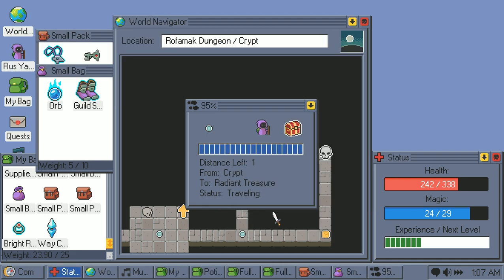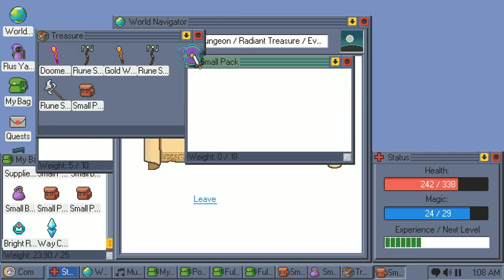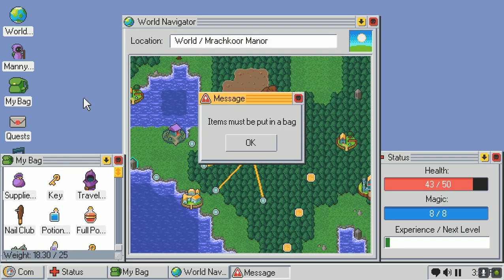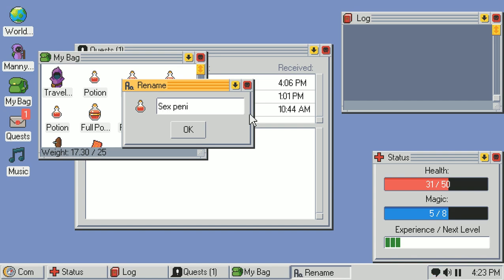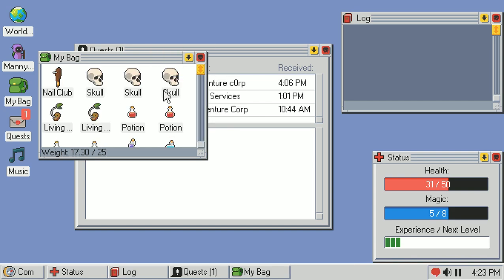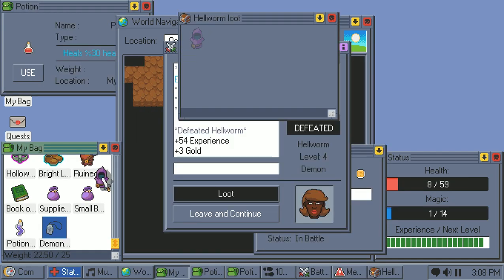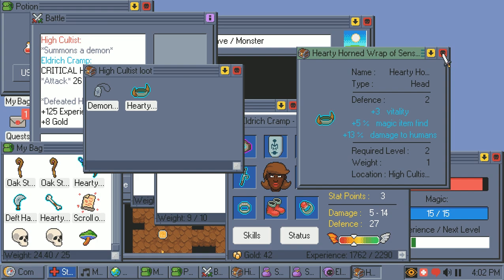Speaking of which, I haven't even touched on weight yet. As you'd imagine, you'll come across a lot of items on your journey, and the issue is you can't hold all of them — hardy giant broadswords of wrath aren't exactly light. All items can only be placed in bags, which act like folders on a desktop. You move items around like files, and you can rename them, sort them, and delete them — or in the case of the Beastkin, eat them. Each item has a weight, and you can't put an item in a bag if it would cause the total weight of the items in it to exceed the bag's maximum weight.